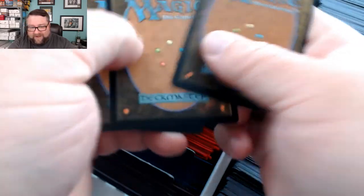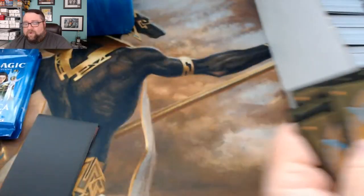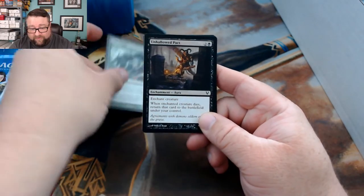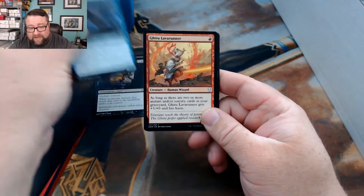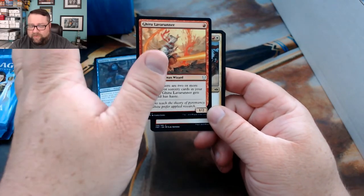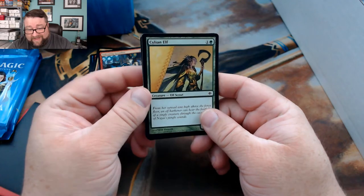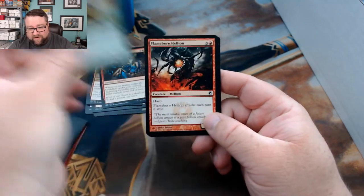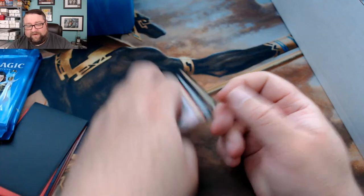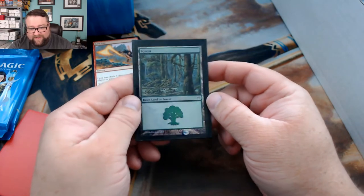Let's count out the 10 cards for Joel. We got Joint Assault, Unhallowed Pact, Gateway Sneak, Goblin Lava-Mancer — he was seeing a bit of play a little while ago — War Flare, Salivating Gremlins, Sylvian Elf, that's an old Shards card, Flameborn Hellion, Glint Hawk Idol, and Lava Axe. Gotta love a Lava Axe.